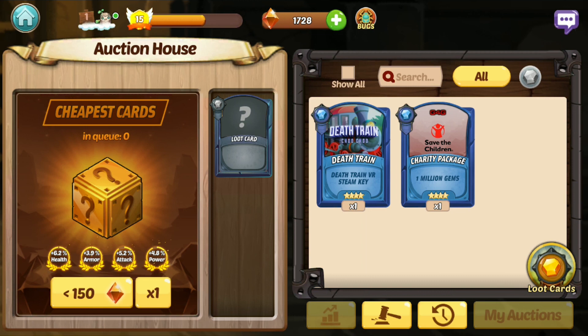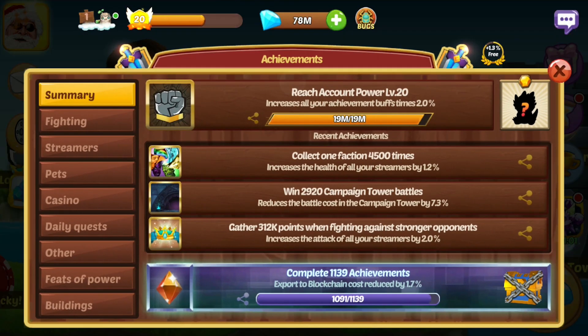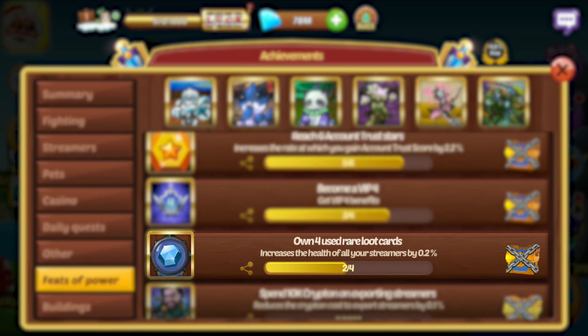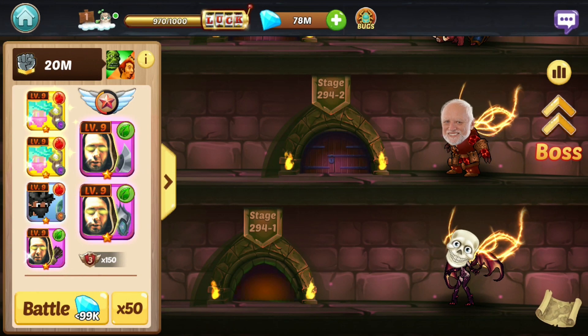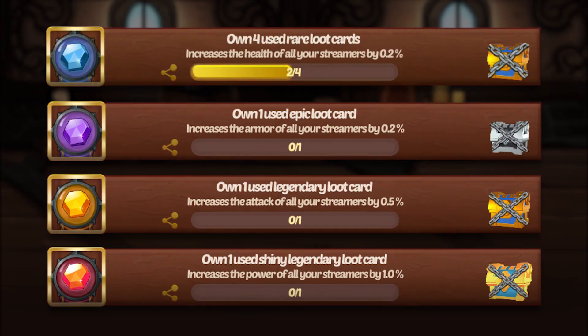People might just want the loot from the loot cards when they purchase them off the Auction House. On the other hand, claimed loot cards have quite a bit of value as well. Similarly to streamer skins and pet skins, there are also some achievements for collecting loot cards — specifically, claimed loot cards. As you collect more claimed loot cards, you will earn more achievements, granting you some pretty significant combat buffs. Any players that are looking to progress far in the campaign tower, boss tower, and the arena will eventually need to get a bunch of claimed loot cards to improve their teams.